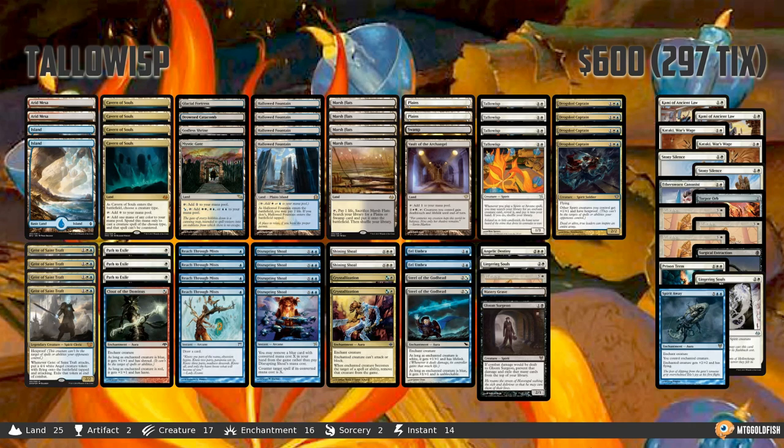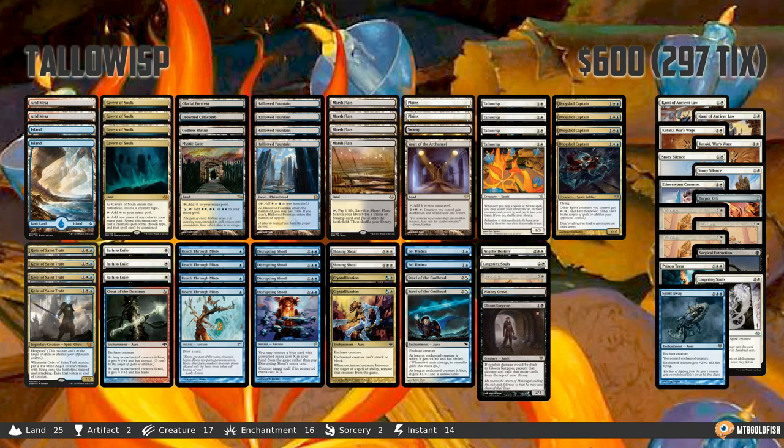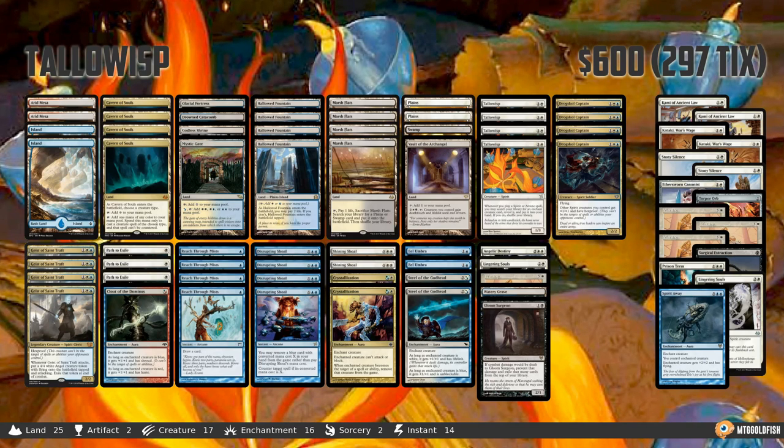Monday means it's Modern Monday here in Instant Deck Tech land, and we have a super spicy list to check out today. This is Tallow Wisp — a sweet enchantment, combo-y, aggro-y, prison-y deck. It's got a lot going on; it's a really unique deck, and it comes from Shoei Tassanuki, who took it to an undefeated finish in a small Japanese tournament, so congrats to Shoei on their finish with the deck.